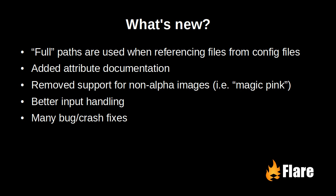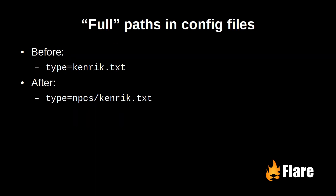We now use full paths when referencing files from config files. Previously, we were forcing a specific directory structure in many places. For example, NPCs were always stored in a folder of the same name, and that folder was typically omitted when referring to those files. The new way is more consistent, as every file name is now relative to the root of the mod.